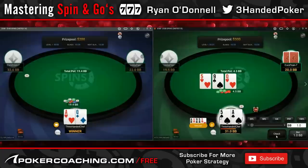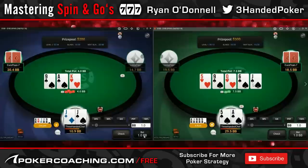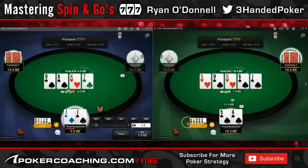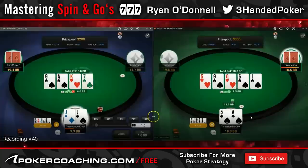Here — great combo for checking back and great combo for hero-calling on numerous runouts. This is not a size I'd expect him to be bluffing. When he bets that size, I do expect him to have some showdown — expect some 9x. This is a very bad card for his range. So I decided to go polar because I think he's just going to fold everything anyway.